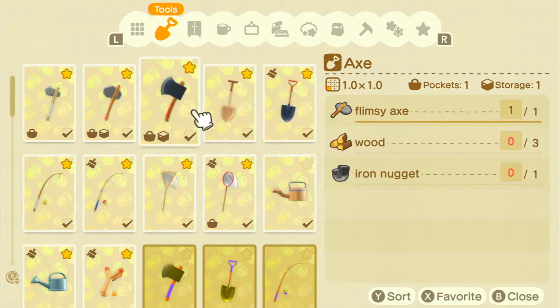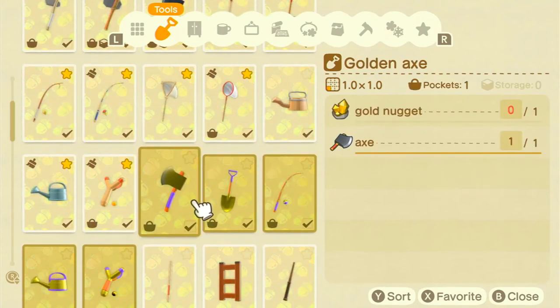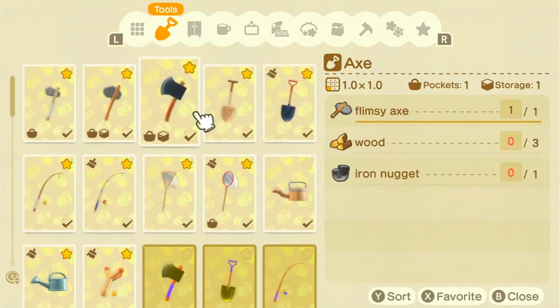If you're lucky enough to have the golden axe recipe — the way you get it is by breaking 100 axes, which took me many months — it only requires one normal axe and one golden nugget, and it lasts 200 times without breaking. People think golden equipment should never break, but I've had the recipe for several months and I've only had to make two. It lasts a very long time and is very handy to have.